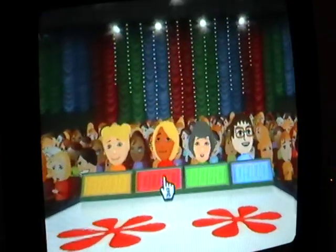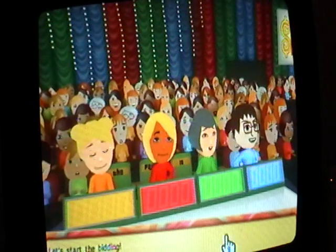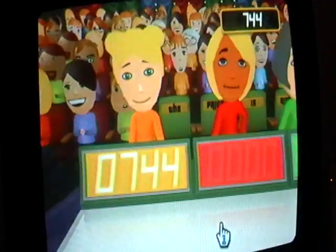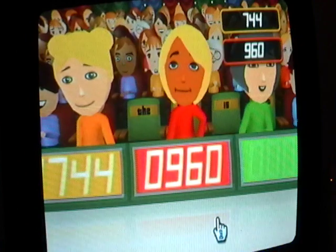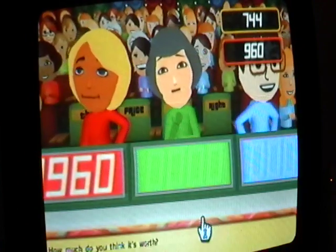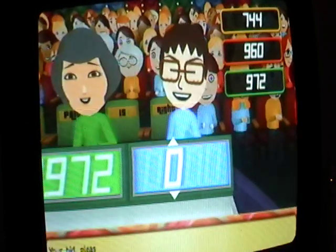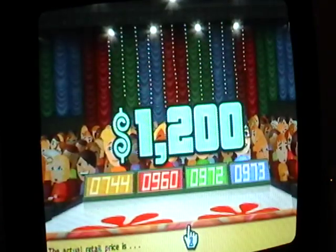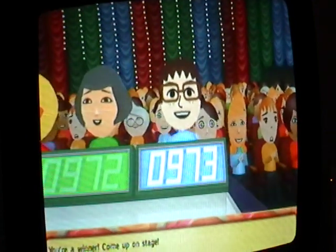Let's see how we do with the next contestant. Next item on bid is an area rug. She's going to bid $744, then $960, then $972. Let's go $973. Actual retail price is $1200 — we got it! So Ian, I just won you a $1200 area rug.